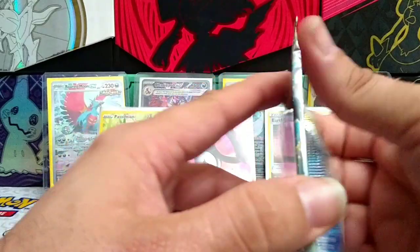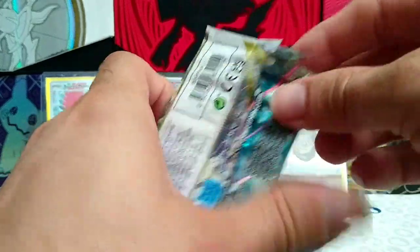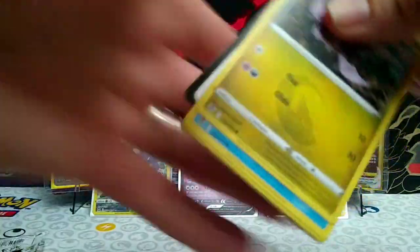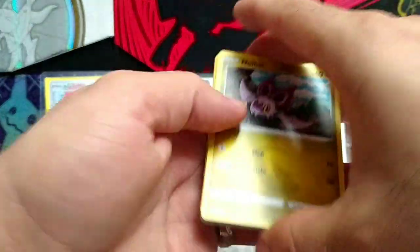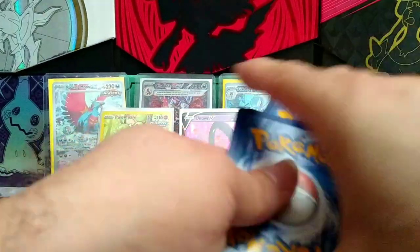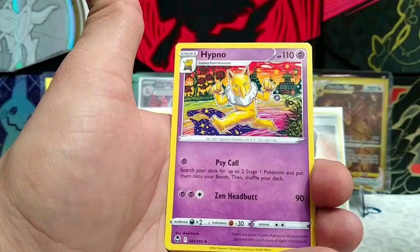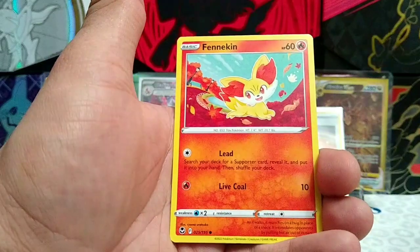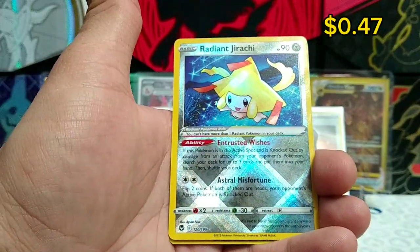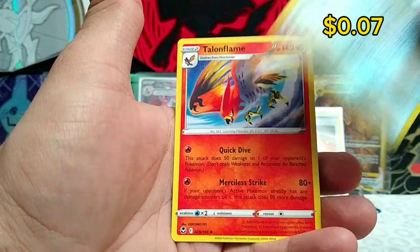Will this last pack have anything in it? Let's hope so - Reggie Drago, can you bring it home for us? Fire Energy, Dillusion, V-Guard Energy, Hypno, Noibat, Snorunt, Sand Isle, Fennekin, Murkrow. Oh, we have a Radiant Jirachi! Anything behind it? Nope, just a regular rare old Talonflame Non-Holo.